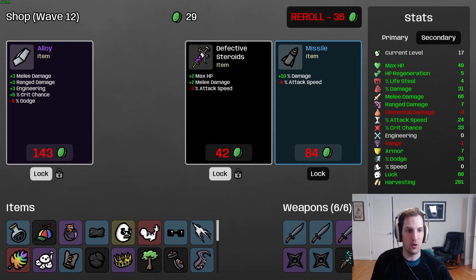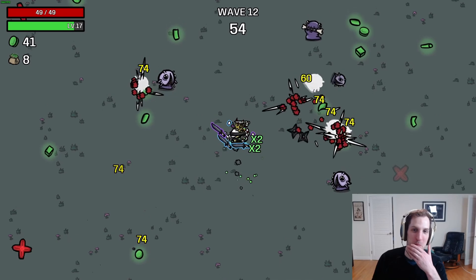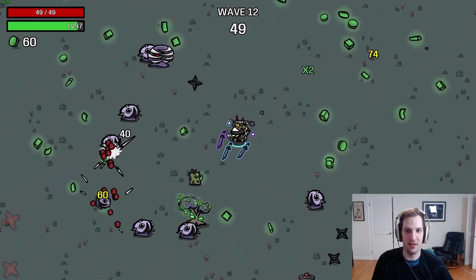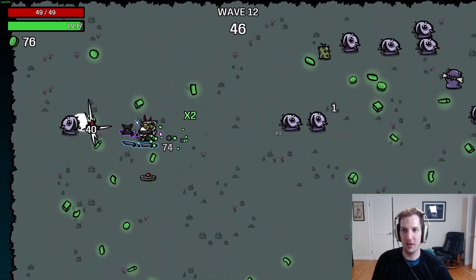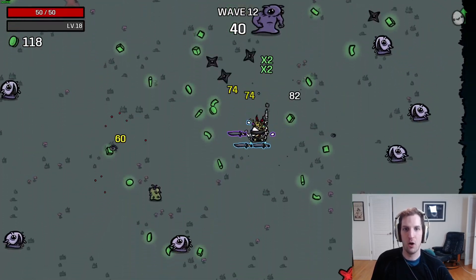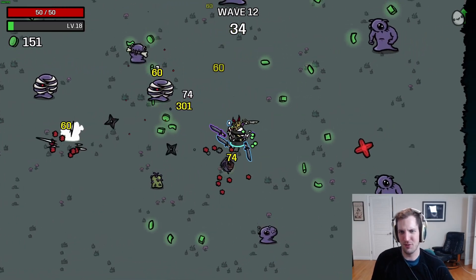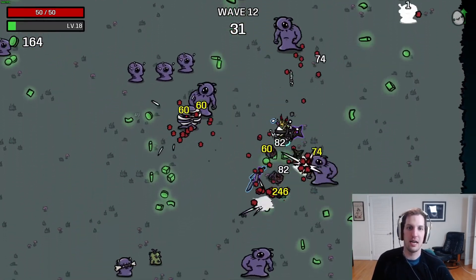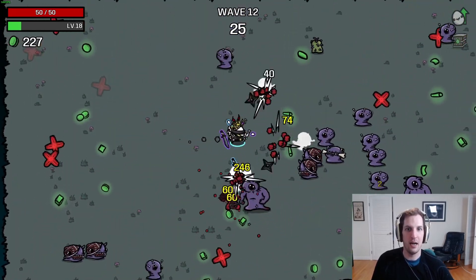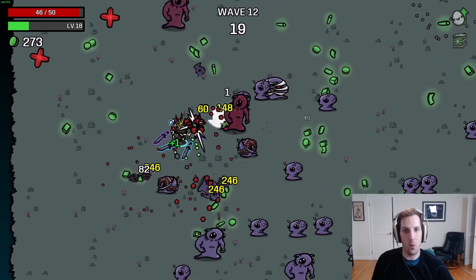Lightning shiv does scale off melee so we'll take it and lock that. Sometimes the runs just come together - this is going to be pretty bonkers. We're going to play as if it's a tight run, but I do think we're going to get very powerful very quickly from this point. Arms Dealer is a challenging character - hopefully this will help you understand - but let's see what wild stuff we can do. I feel like I could probably break this pretty hard.